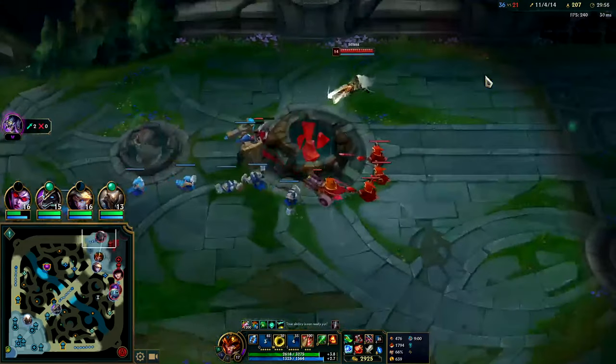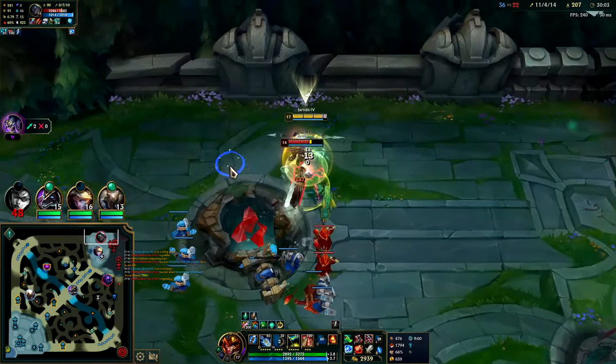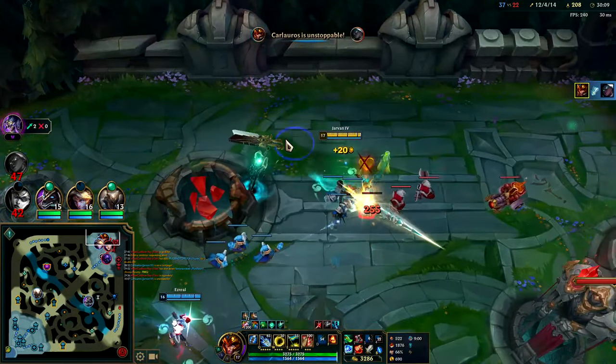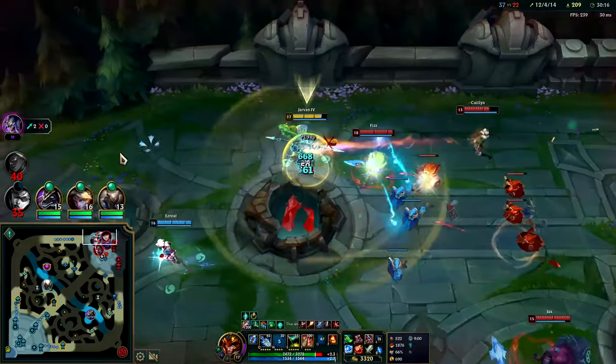I might be able to kill Senna here — she's being greedy. I have my ignite as well. Walk her down, she's slowed. I'm going to hold on to my jump and auto her to death. She's probably trying to surrender — she's mad at her team. She also had nowhere she could go.